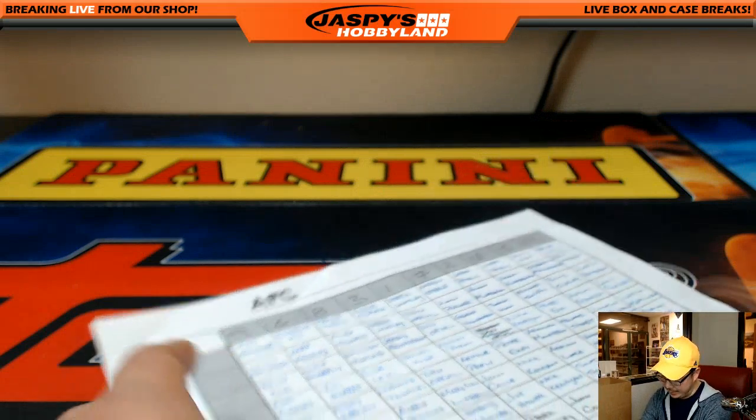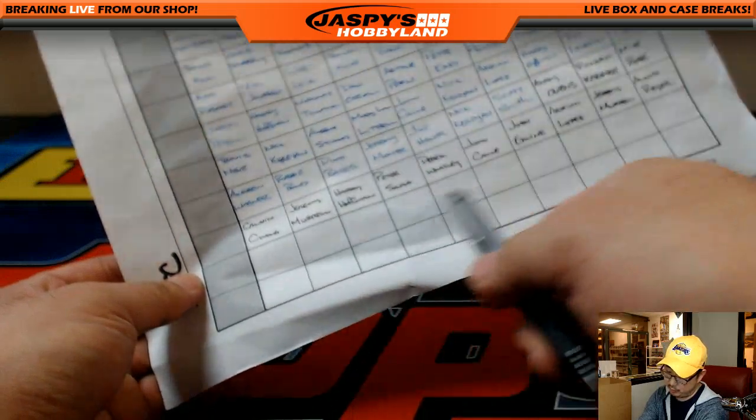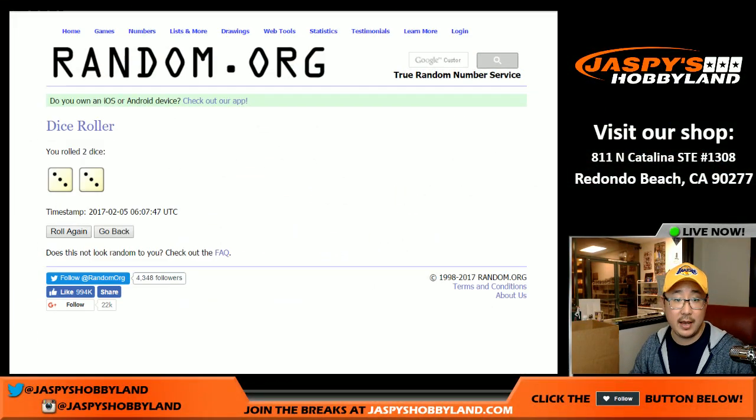By the way, for the names starting from one, I'm just going to go left to right like we've been doing. So spot one, two, three, four, five, six — all the way to 20 — will be right here for the names.